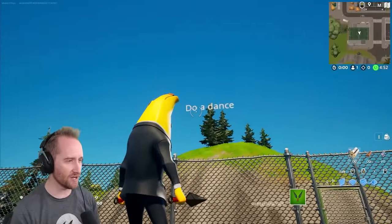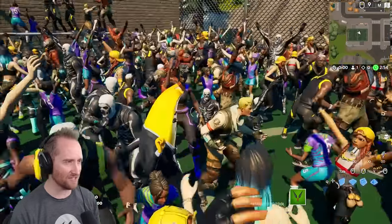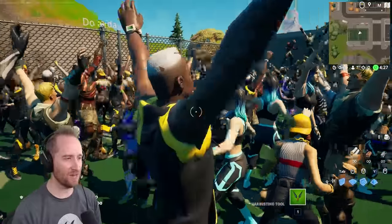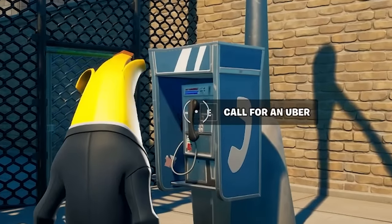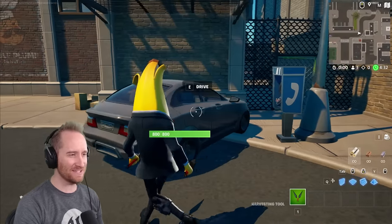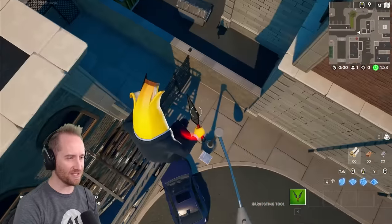This is my new favorite troll - you can come in here and there's a little sign that says 'do a dance.' You choose a dance and suddenly there's a ton of people everywhere - there's a party! But as soon as you stop dancing, they disappear. It's like a jump scare almost. Last one I'll show you is the phone booth - you can call for an Uber. You push E and a car comes and hits you. It resets and it doesn't actually kill you, it just knocks you up and scares you.